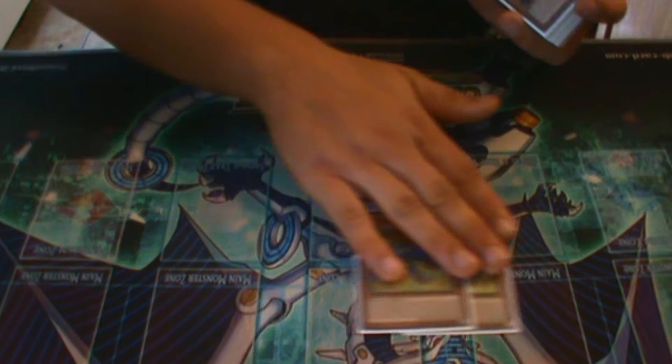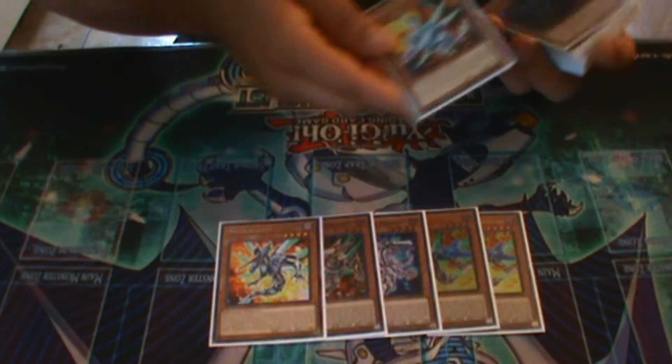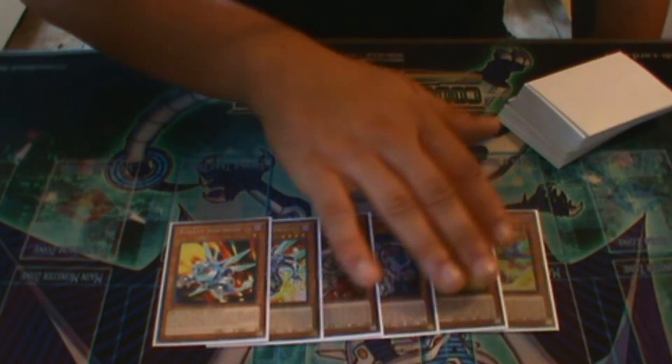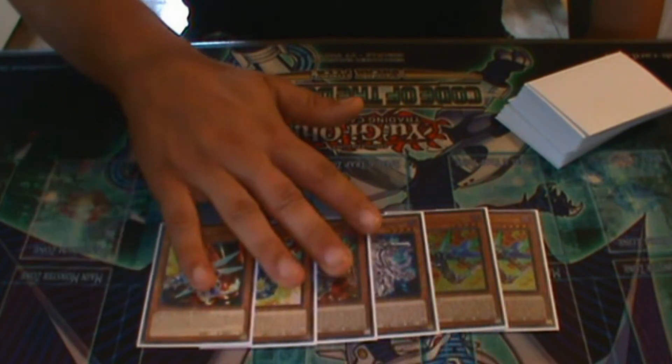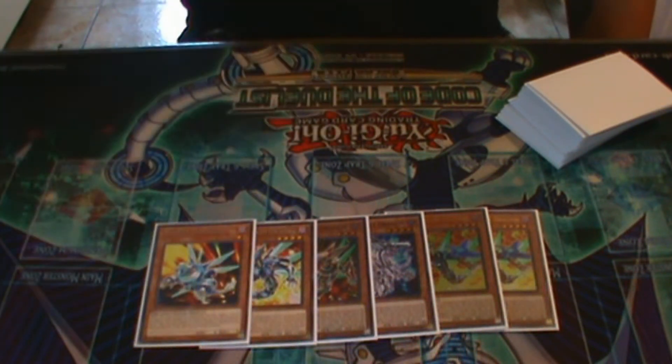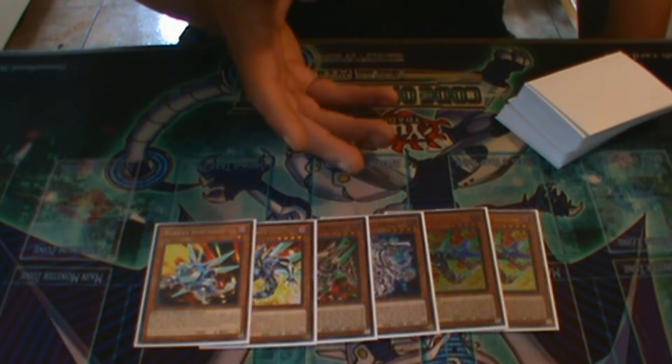After that we have double Magnum Rocket Dragon, one Silver Rocket Dragon, one Auto Rocket Dragon, one Metal Rocket Dragon, and one Rocket Synchron. Each of these has the inherent ability that if they're destroyed by battle or card effect, at the end phase of that turn you can special summon a different Rocket Monster from your deck.